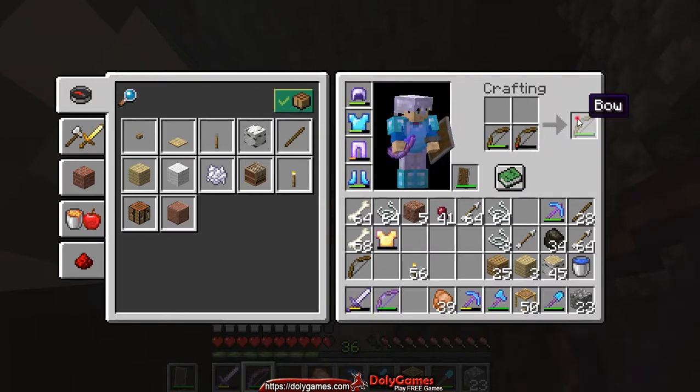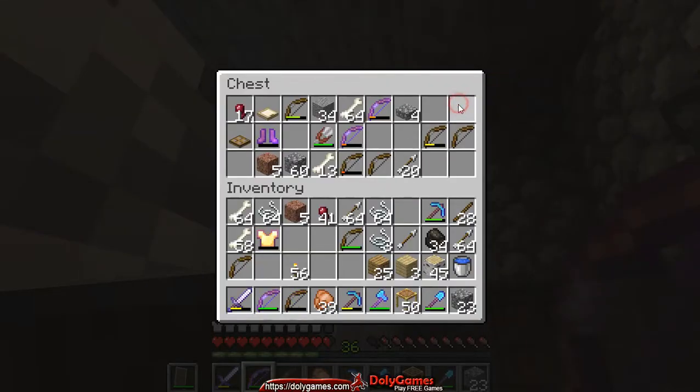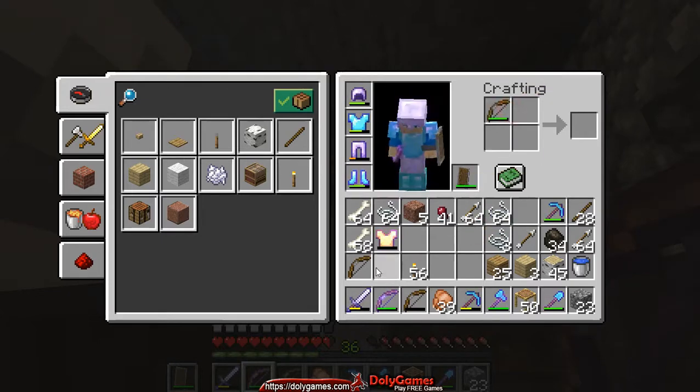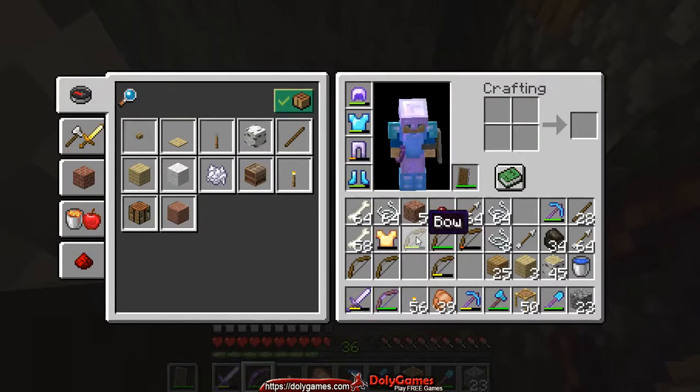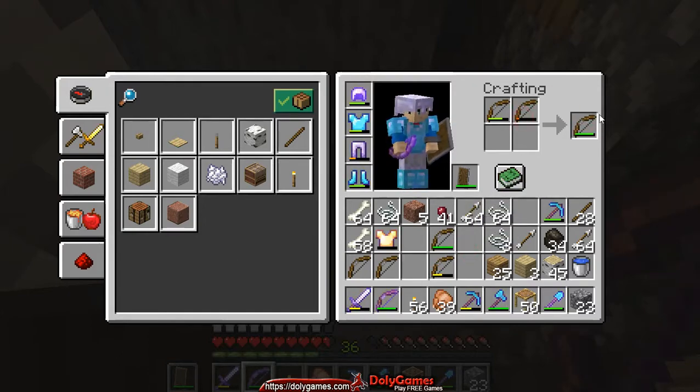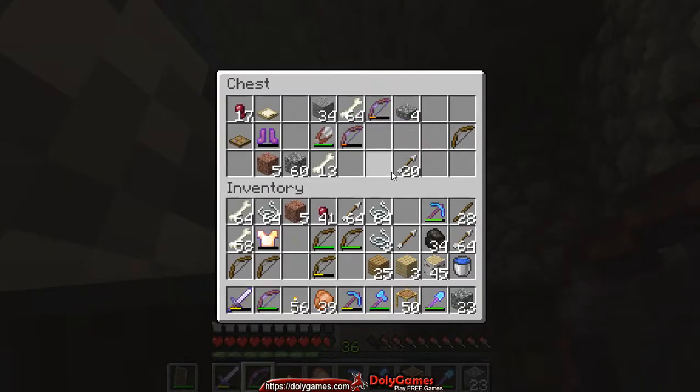Here we can repair that one with that one. But otherwise I don't really know what to do with these extra equipment pieces, there must be something that could be done. Let's see — we have more bows, let's repair some. This one with this one makes almost a full bow. Here we have two enchanted bows — those could be decent disenchanted and you get the experience back for them.